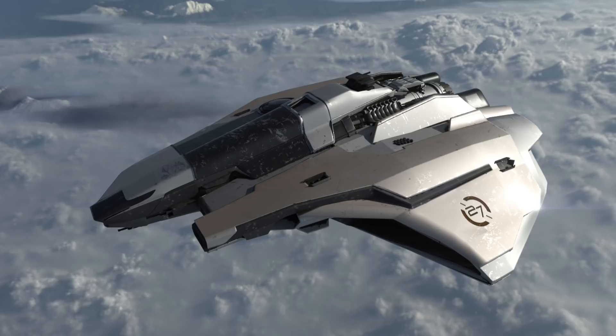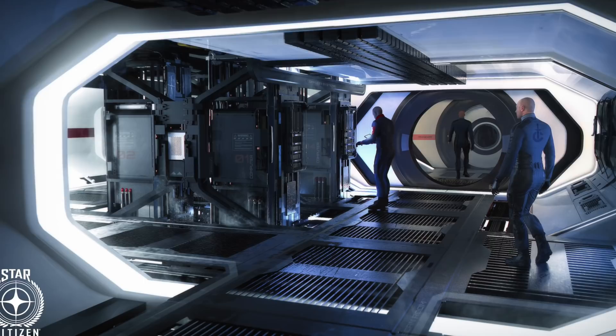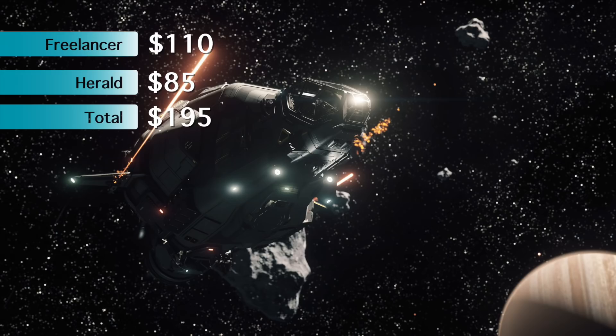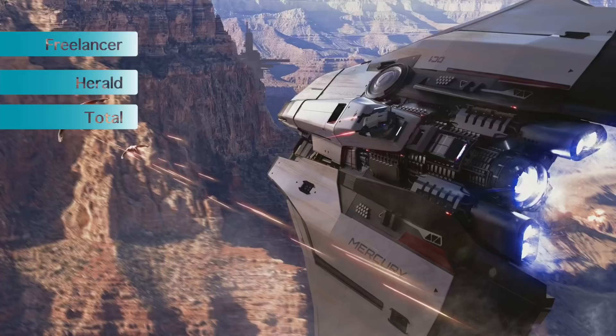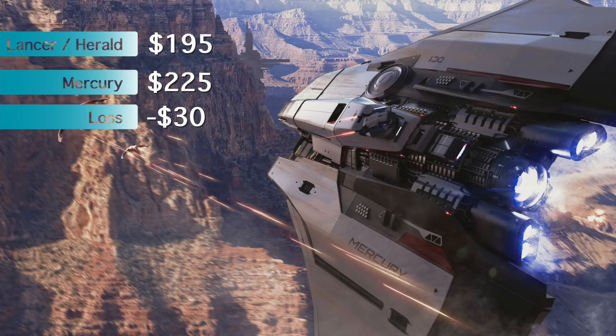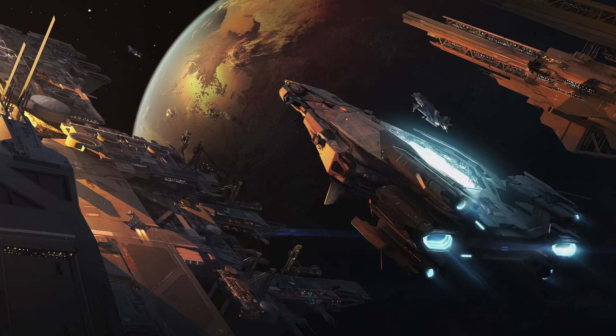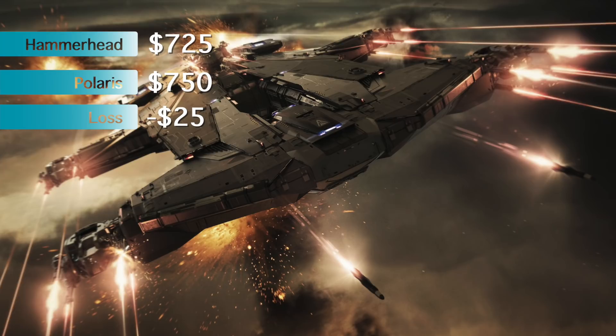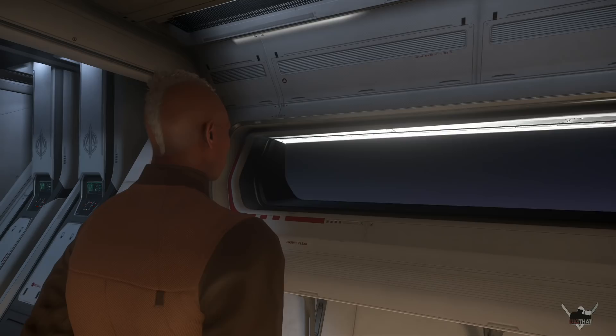A lot of folks have Mercury Star Runner fever right now. If you lock in now, you won't get ships whose value is higher than the Merc, but you'll at least get it before the ticket goes up. In the meantime, you'll get the Freelancer and the Herald — which if bought together would be $110 for the Freelancer, $85 for the Herald, totaling $195. The Mercury Star Runner is going to cost you $225 the next time it's available, unless the price goes up. The Polaris is in the same lane — it costs slightly more but locks you in on the price and is a great deal if you want to secure a capital ship. The Hammerhead on its own is $725; the Polaris is $750, just $25 more.